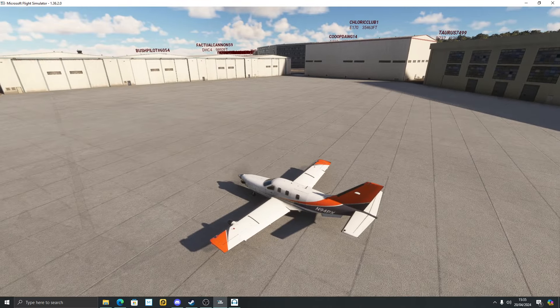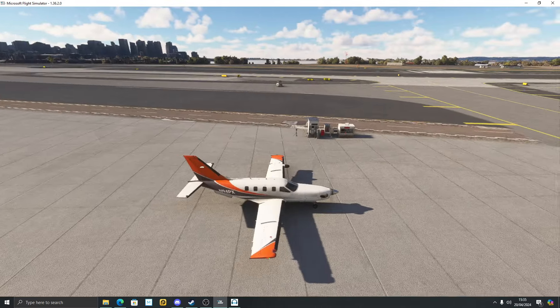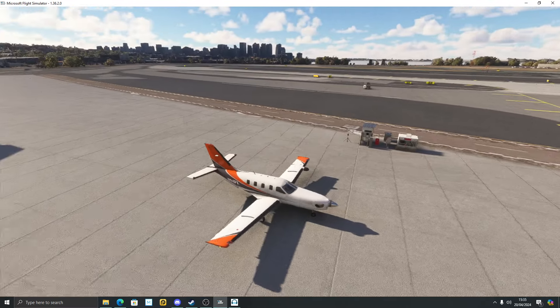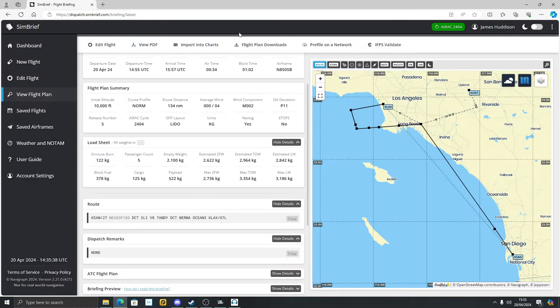For this flight we're parked up at San Diego Airport and we're going to fly over to Los Angeles — KLAX. Let me show you on SimBrief — San Diego to Los Angeles KLAX. I've set up a simple route, roughly about an hour long.